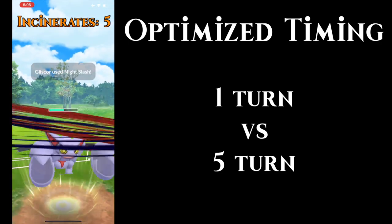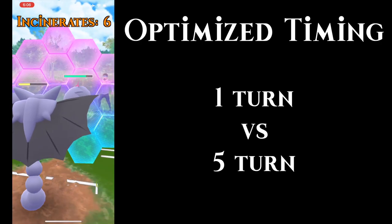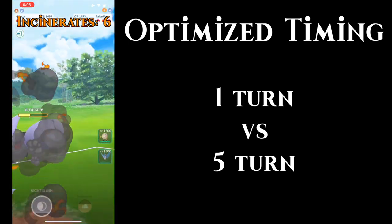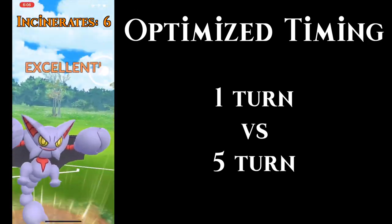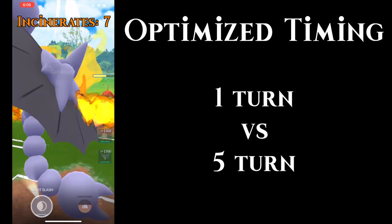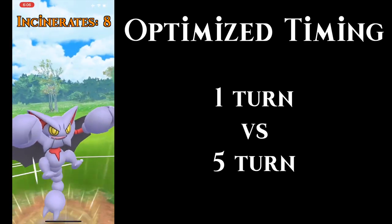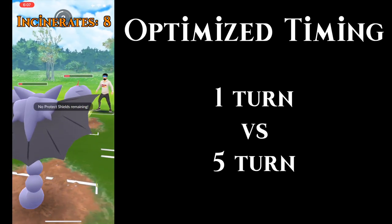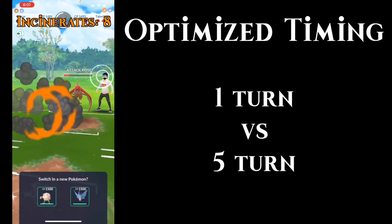Here's the key: if I throw my charge move and they're ready for their next Incinerate, they get four free turns of fast move energy and damage. That really adds up. I'm counting the Incinerates — on number six, shielding everything, they're fully charging every time. This isn't a matchup where Gliscor actually wins in two shields, but I want to show the difference between optimal and non-optimal timing. I ended up getting three Night Slashes off in the first example.